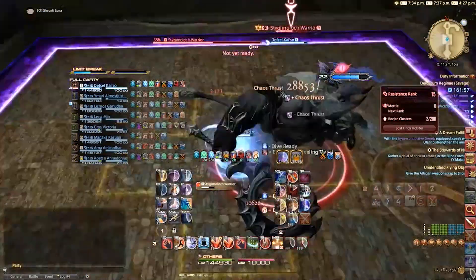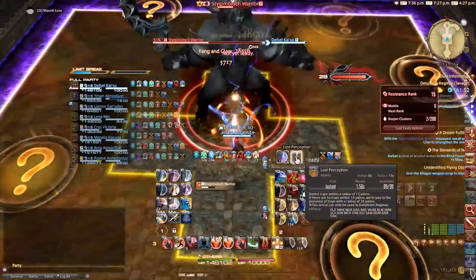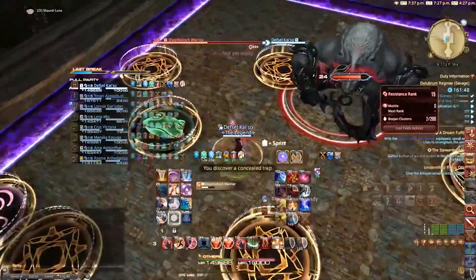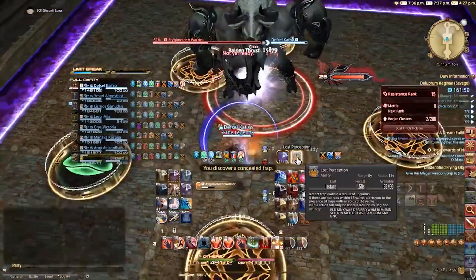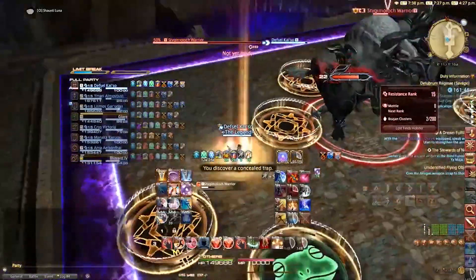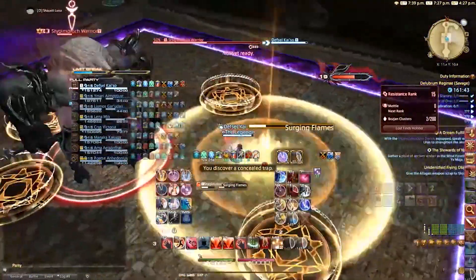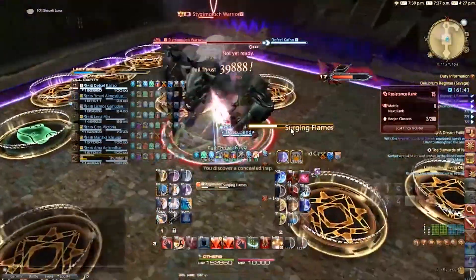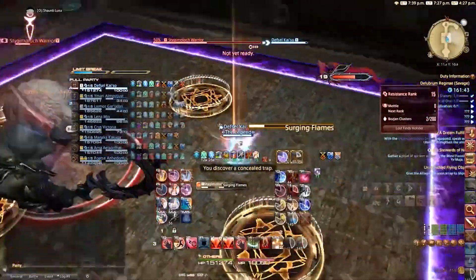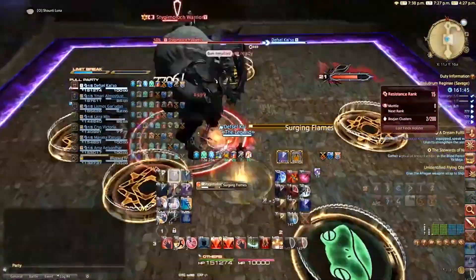The next mechanic will be Inescapable Entrapment. He will again summon traps around the entire arena this time, only leaving a cross as a safe spot in the middle. For this mechanic you will need to discover the traps, which will have different symbols on top of them. These symbols indicate the type of trap — this is very important as you will need to step into one of those traps to resolve the mechanic that happens right after. There are three types of traps you will need: the frog one, the ice one, and the purple person one.